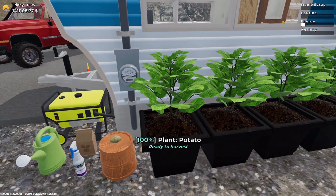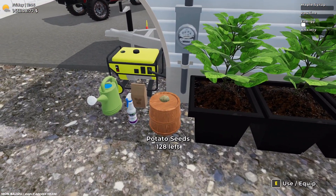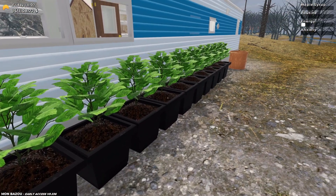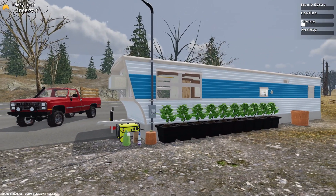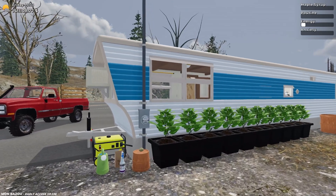Normally when you harvest a plant, it drops seeds, and those will join together and make one big seed pile instead of additional seeds. But this is an early access game — you might lose your seeds through the floor or through the ground at some point.